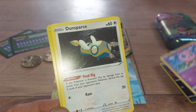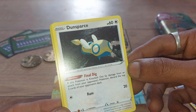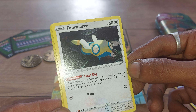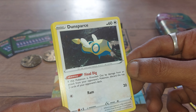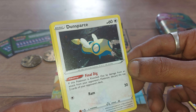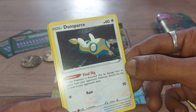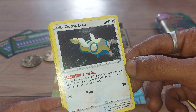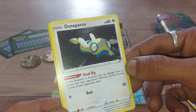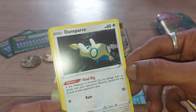Next up we have a Normal-type Dunsparce. It has an ability called Final Dig — if this Pokémon is knocked out by damage from an attack from your opponent's Pokémon, discard the top two cards of your opponent's deck. It also has a move of Ram. Card 137 out of 189. When it sees a person, it digs a hole with its tail to make its escape — if you happen to find one, consider yourself lucky.